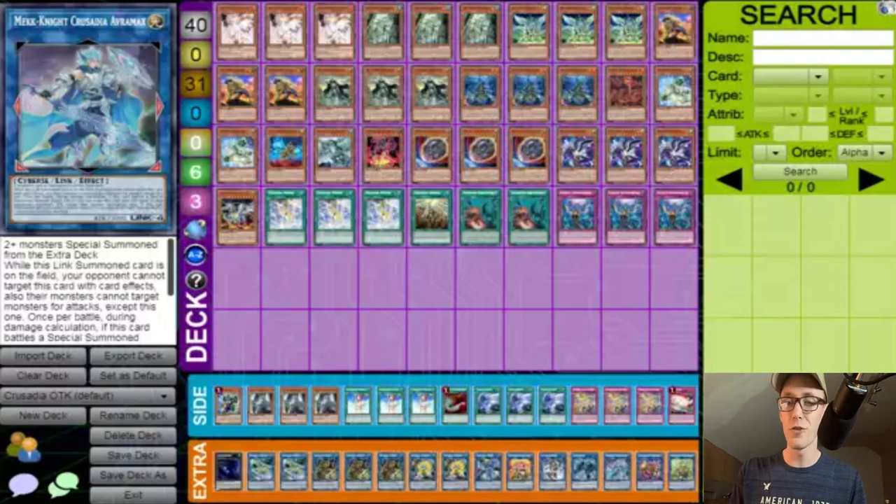Formant Skipper is interesting, especially with Gamma still being relevant in the format. If you normal summon Skipper and Gamma goes over you, you lose — you have no way to extend past that. He clearly took that risk and it paid off. What's really good about Skipper is it gets you to Parallel Exceed, which is a busted card in the deck. If you get Imperm'd on Skipper it's not as bad, since you can just link up into a Lyna Kribo or something similar.